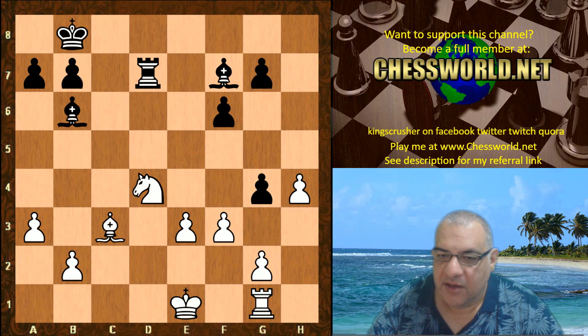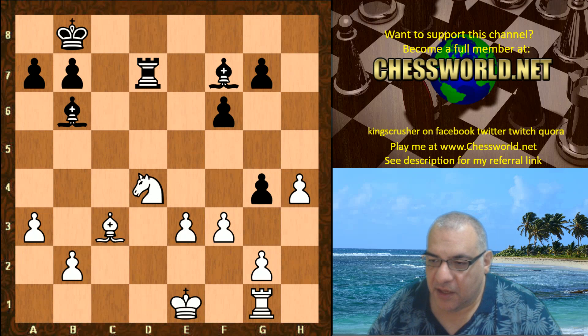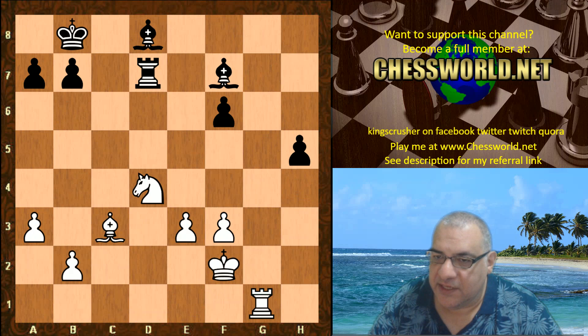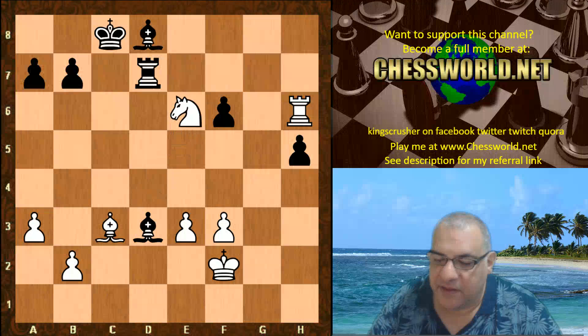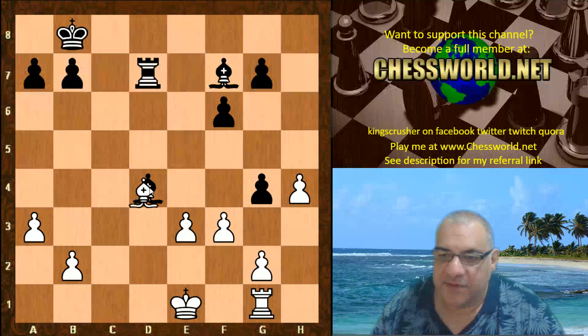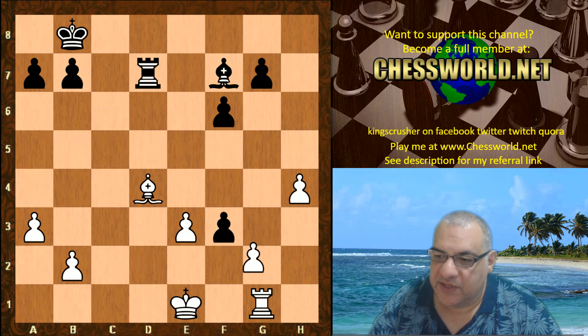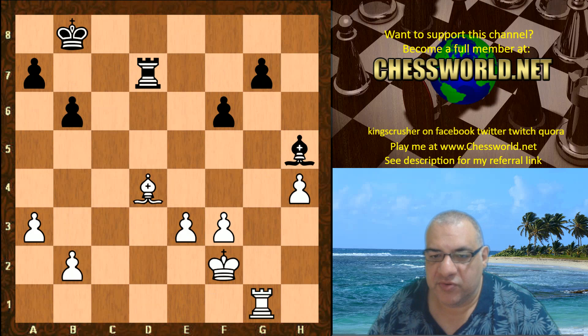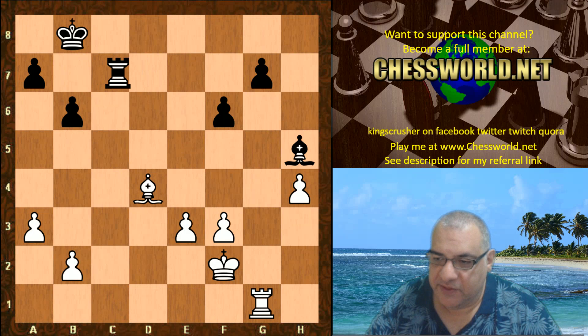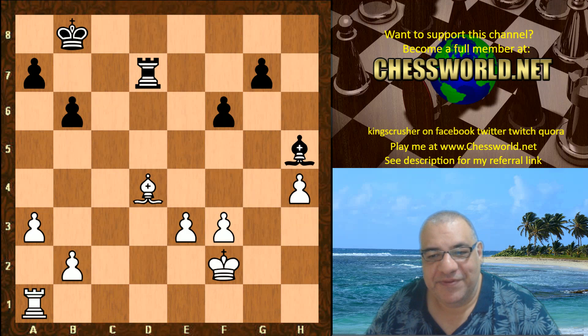Bishop f7, and now simplification: Bishop takes g4, then f3 trying to get some g-file play against g7. Black gives up the dark-squared bishop on g takes. In the simulation there's the possibility of h5, the breakthrough to g7, getting an advantage as White will be able to take on f6 or h5. Bishop takes d4 is a bit committal — opposite-color bishops. Does this offer Black drawing chances? g takes, g takes, Bishop h5, King f2, b6.